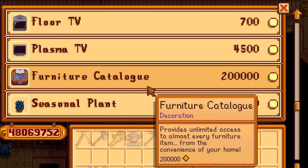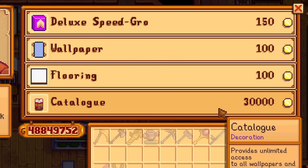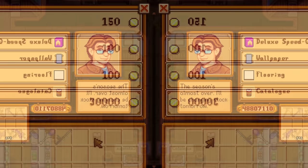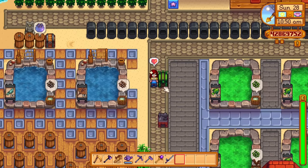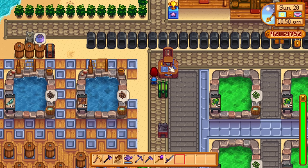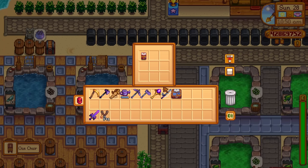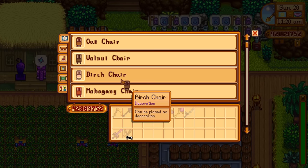The furniture catalog costs 200,000 gold and the flooring and wallpaper catalog costs 30,000 gold. These things are expensive, so why would we buy two of them? We don't have to — just keep them in your Junimo chests. Now you can use them on your regular farm as well as on your Ginger Island farm.